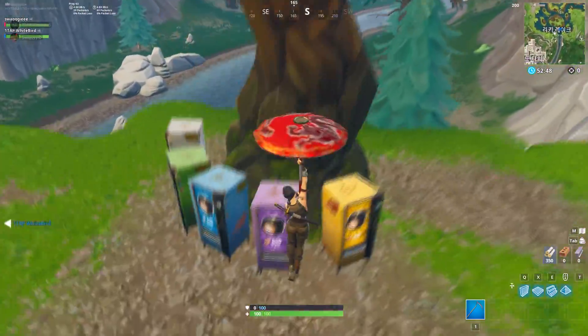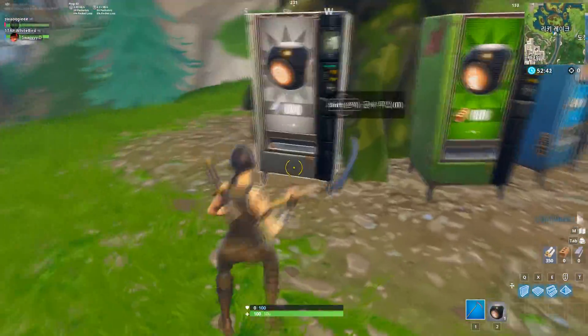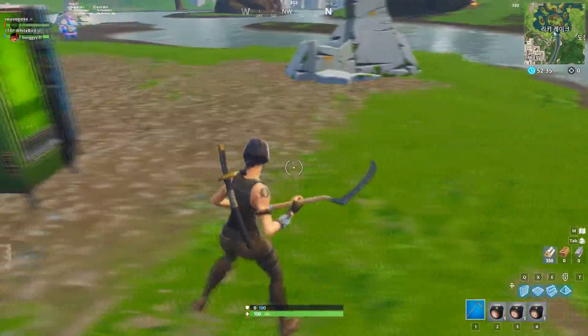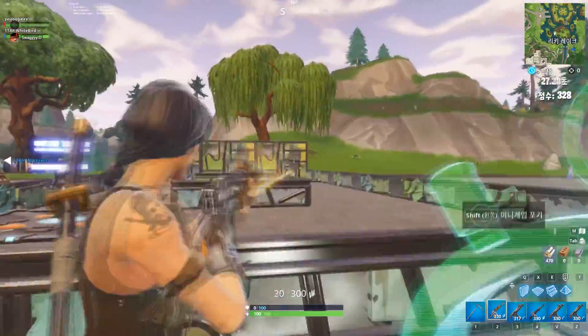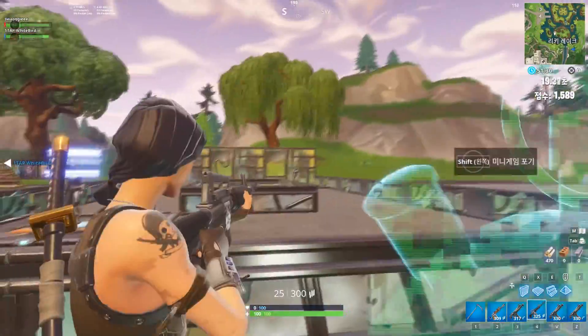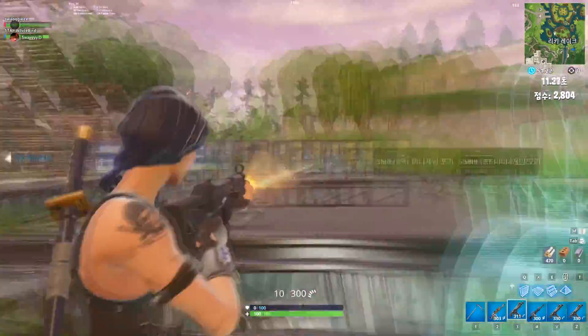Then go near all the vending machines and go for the grey one, or any one you desire. For the sake of the video I'm going with the grey one. Just complete all three mini games which you can get out of that single vending machine.